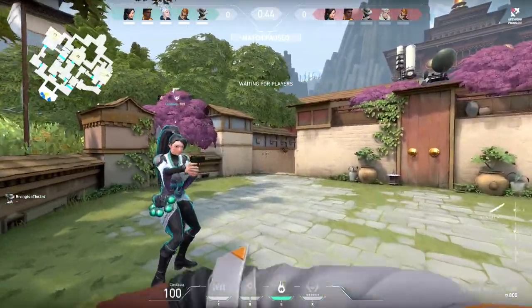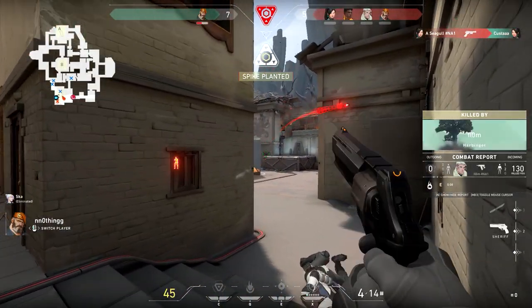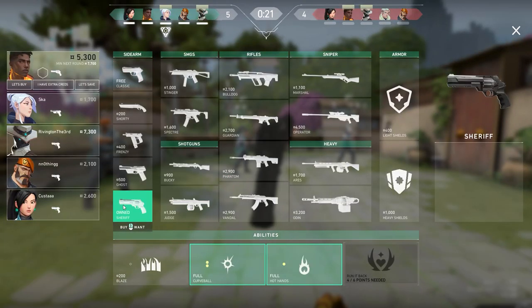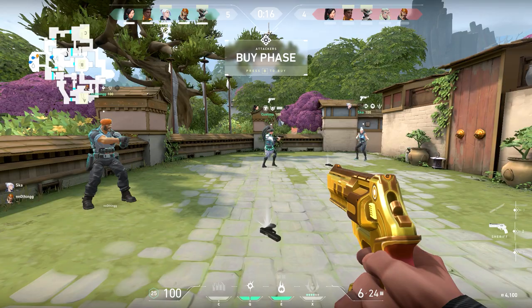Each game of Valorant is broken down as follows. It's the best of 25 rounds and the first team to 13 rounds wins. You'll play 12 rounds on offense or defense and then switch sides with your opponent for another 12 rounds. A huge thing to note is that Valorant has an economy arsenal system, meaning that each round you'll need to use your credits stored and earned in the previous round to purchase your weapons from the arsenal.